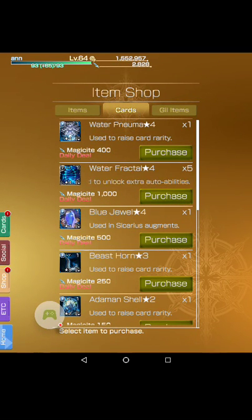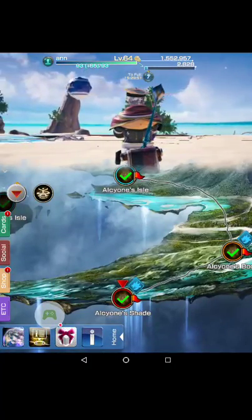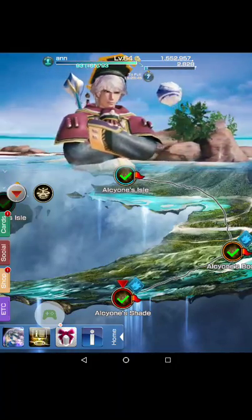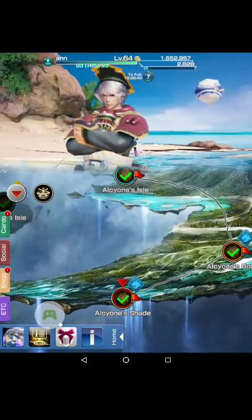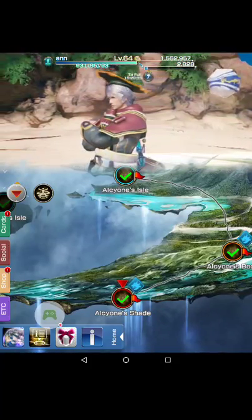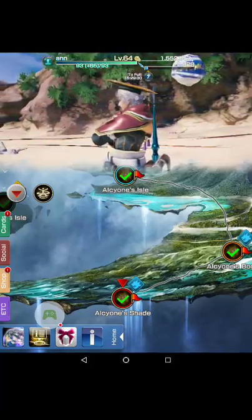For the water region, if you look at the first one you can actually collect almost everything in here except the blue jewel, just by playing. This is available almost every single day except for two days. Today is a blue day so you get everything water-related.